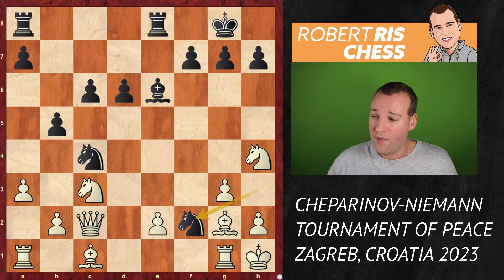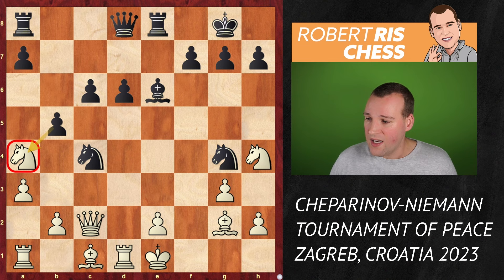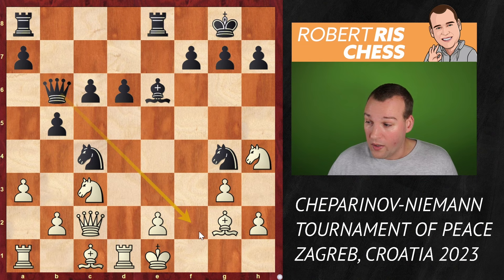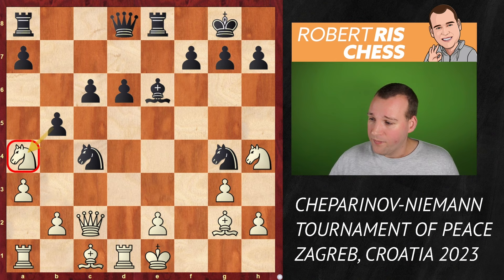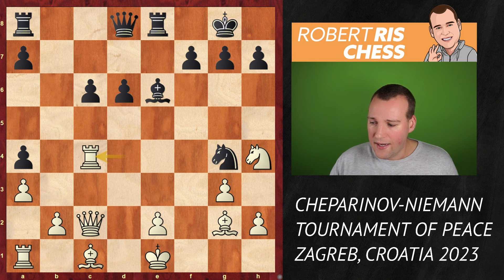Instead of king to g1, they followed king to e1. Hans plays b5, attacking the knight on a4. If the knight goes back to c3, there is queen b6, threatening checkmate on f2 — and it's not about material, it's about the king's safety. The king is in big trouble with the other pieces too far away to help. Therefore, Ceparinov played rook to d4. The idea is that if you take the knight, white takes on c4, bishop takes c4, queen takes c4, and the position is a total mess with two bishops against the rook.